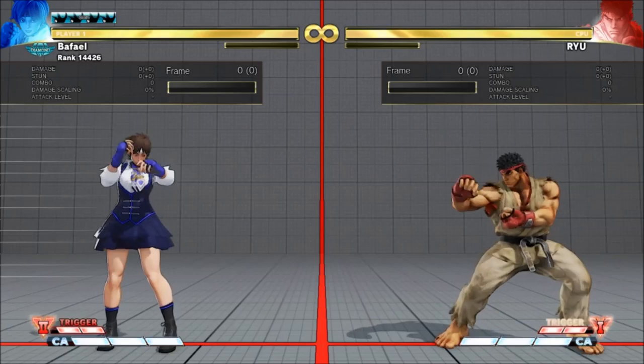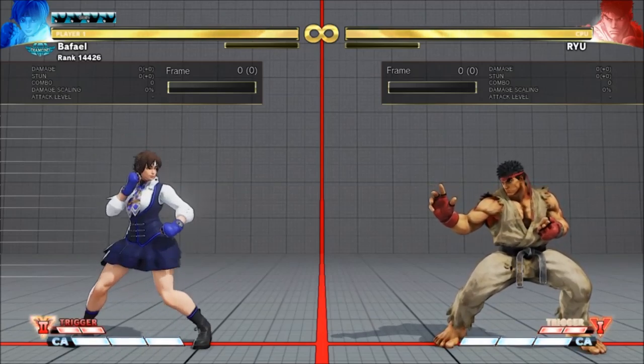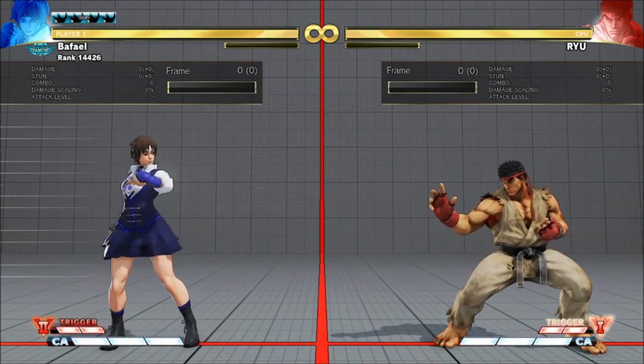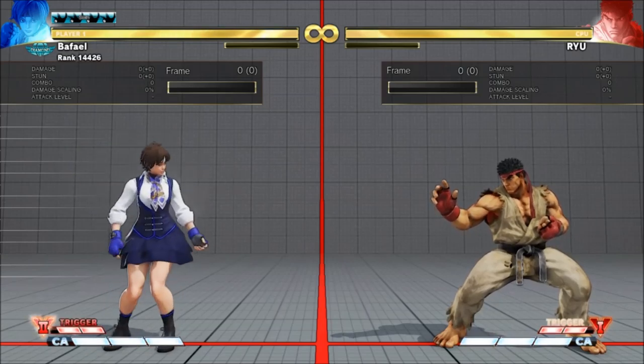I'm going to break this question into three videos. First, this one — Sakura's specific anti-airs at various ranges and why they work. Second, how to test and find your own anti-airs for whatever character you play. And third, a little bit of the deeper meta on baiting anti-airs based on jump range.